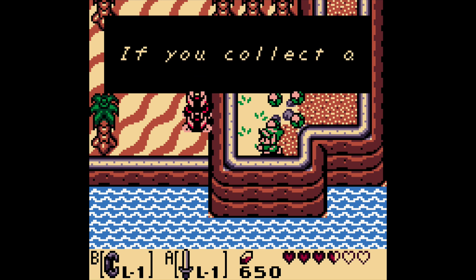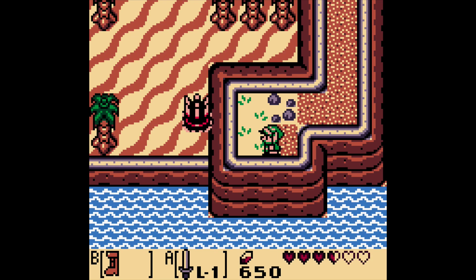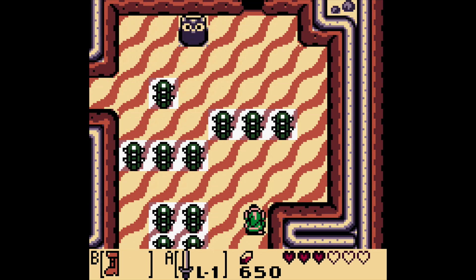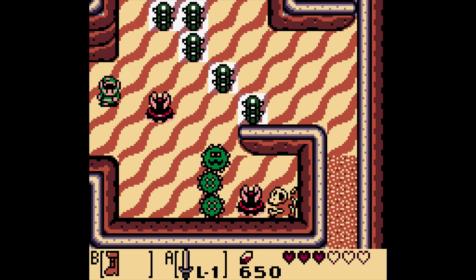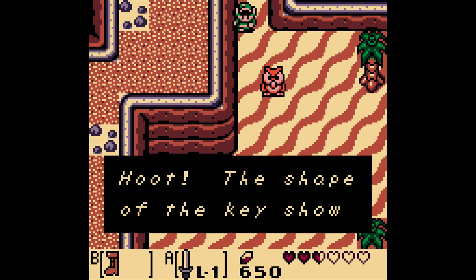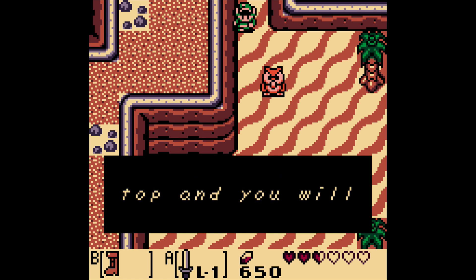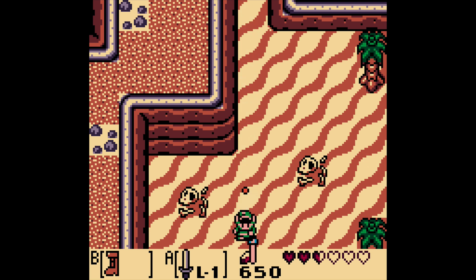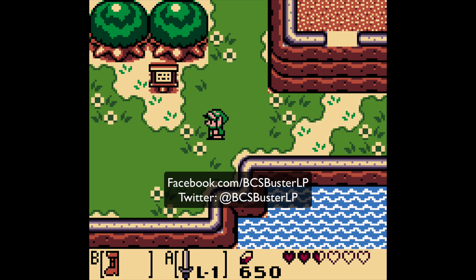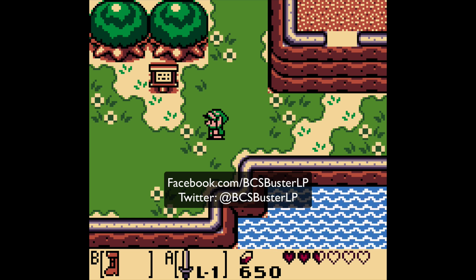We defeated the Lanmola and get the Angler's Key! He takes us right here. By the way, don't touch the cacti otherwise you take some damage. We do want to start by going down over here — it allows us to complete the Yarna Desert and also get our eighth secret seashell. Fantastic! And now we need to make our way out of here carefully. Wait — the Owl's back! He says 'I'll leap from the top and you will reach your goal' — what the heck is he talking about? You'll have to wait till next time to find out! Till then, this is BCSBuster signing off — don't forget to like on Facebook, follow on Twitter BCSBusterLP, check out Better Nation's page, and as always, take care y'all!